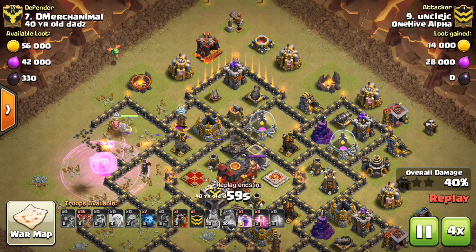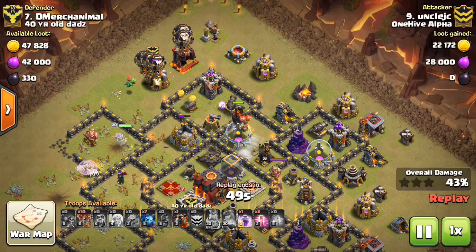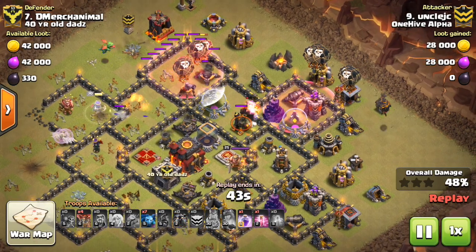But two balloons will no longer do enough damage to take out a Wizard Tower, an Air Defense, or a Cannon. As a result, in a Laloon attack, whenever you're targeting a building, you should drop at least three balloons on it, unless it's a Mortar.